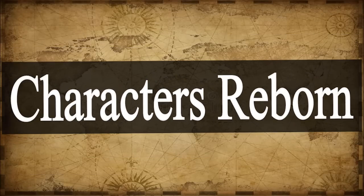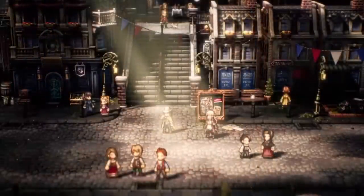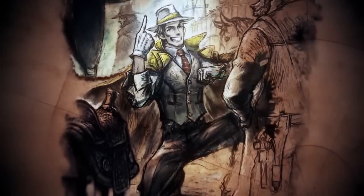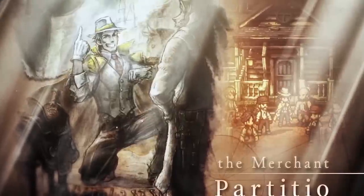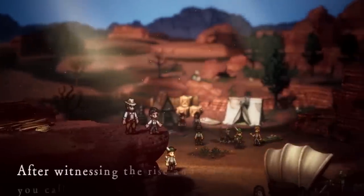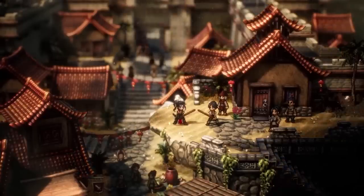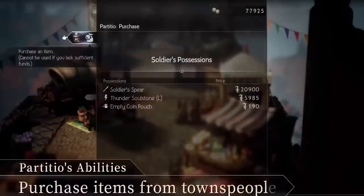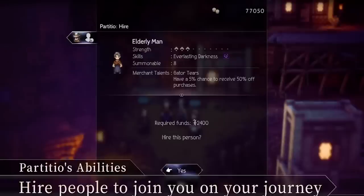Characters Reborn. Octopath Traveler 2 is set in a time of innovation, which is a fitting theme for a game trying to improve and reinvent upon a beloved original. While the 8 original starter classes have returned, they have been improved upon mechanically and creatively, with character arcs and personalities being largely different from their original counterparts. Path actions make a comeback — special abilities unique to each of the 8 travelers that can be performed while exploring the world. But unlike the original Octopath game, where each protagonist had access to only one path action, each character will now have access to different path actions.